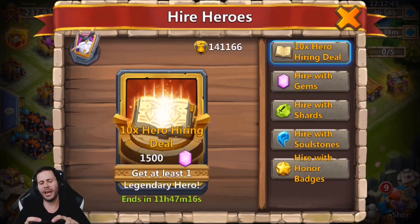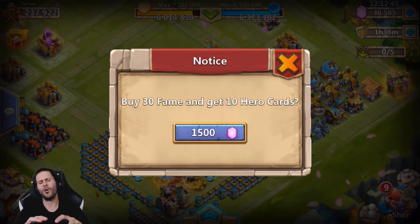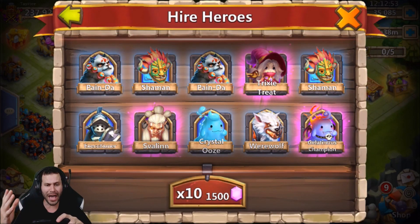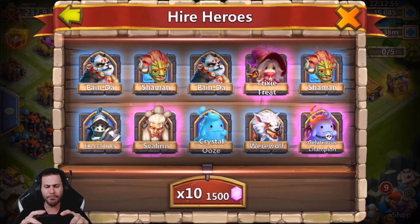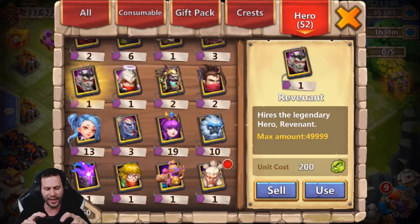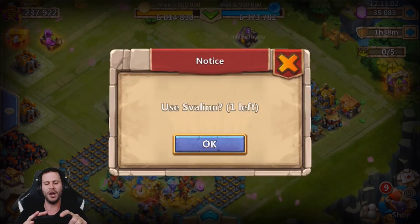All right baby — the big boy hero roll. Who's it going to be? Ship that. What do we got? Savalin? Boogeyman? Who's hiding? Don't be a shard, legend. What do we got? Shipping Savalin! What's up, brother? Can't be mad with that, boys. Let's go ahead and open up the man himself.